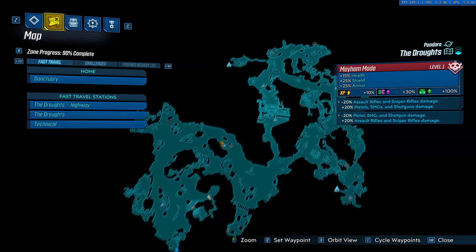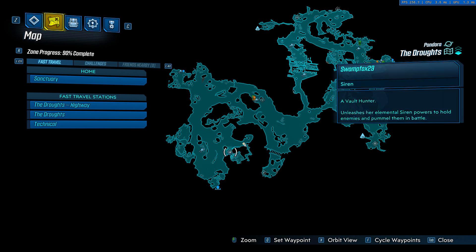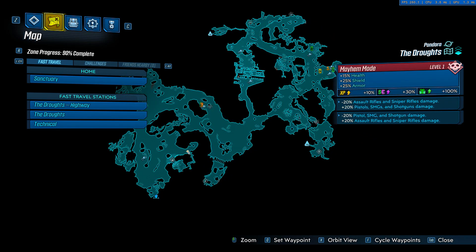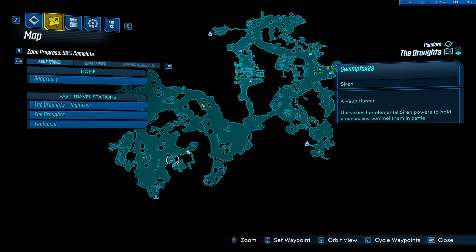Hey guys, SwampFox here. I'm gonna be doing a quick video of the Typhon log locations. The first one I have is right here on the map in the Droughts. The second one is right here and the third one's right here. I'm going to be showing actually how to get to the locations in the rest of the video, so feel free to skip ahead if you'd like.